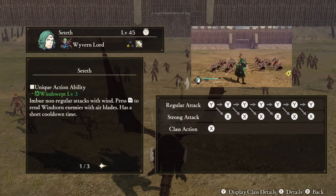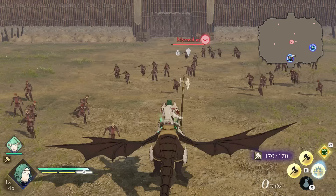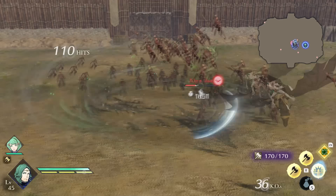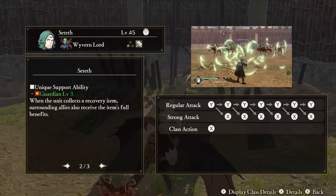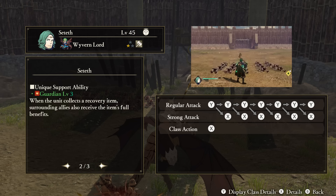Church of Seiros. Seteth — Unique Action: Wind Swept. Your strong attacks are imbued with wind damage. Enemies hit by this are considered wind-torn, and while under this effect, you can use the Unique Action button to do additional damage with air blades. This ability then has a cooldown time. Support Ability: Guardian. When collecting a recovery item, any surrounding allies also get the same full effect of it. Tactical Ability: Second in Command. When ordered to defend someone, Seteth will receive less damage from enemies.